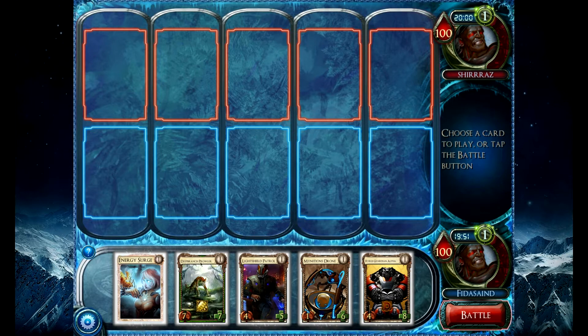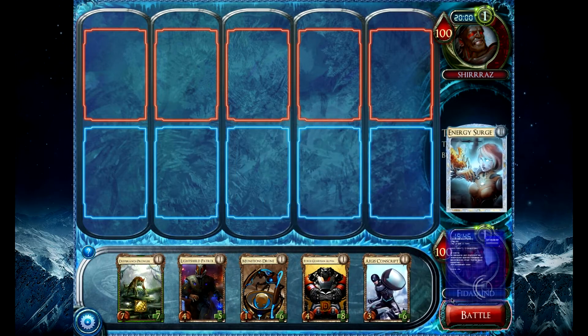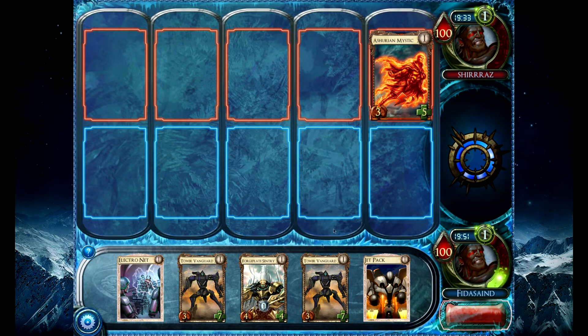With me going first, I almost want to Surge right off the bat. There are no obvious threats on the board, so I'll just Surge — reduce the luck later game. I could Vanguard Jetpack, I could Vanguard Sentry. I still have one more Jetpack in my deck. I have at least one more Strength Trigger for the Vanguard. That was actually probably not a really good turn one hand, let alone turn one play.